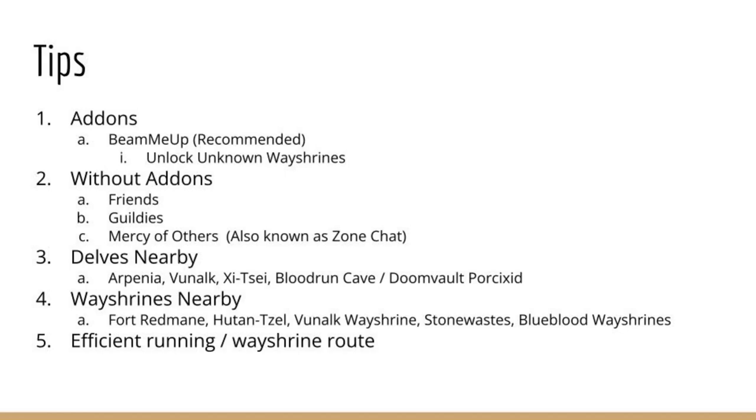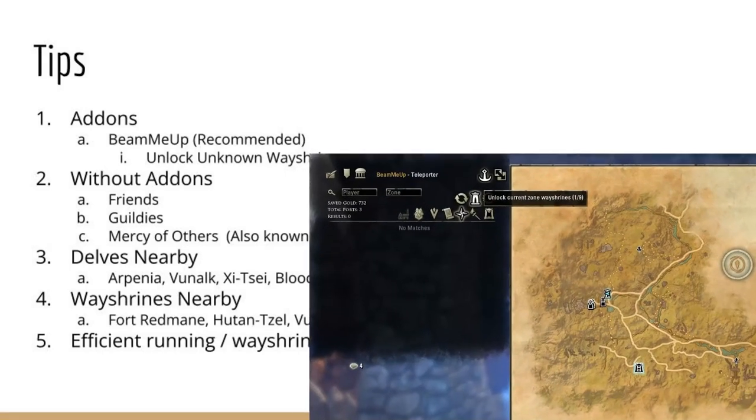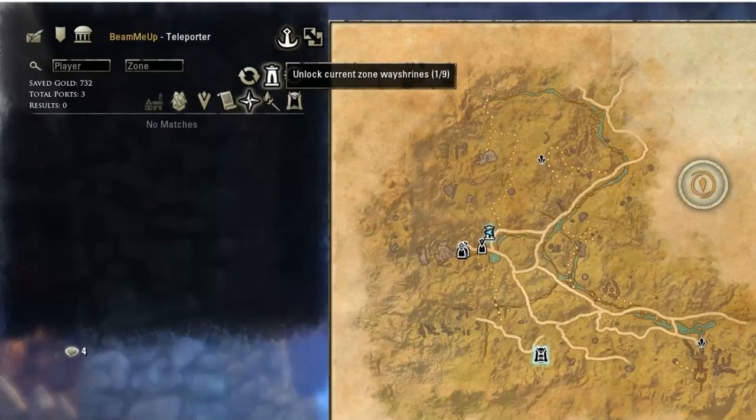Here are a few tips to quickly unlock the zone. The Be Me Up add-on has a great feature that will attempt to unlock zone Wayshrines by attempting to fast travel to all of your friends and guildies in zone. The best time to do this is after a zone is just introduced or during special events taking place in the zone. A list of players will be shown here.